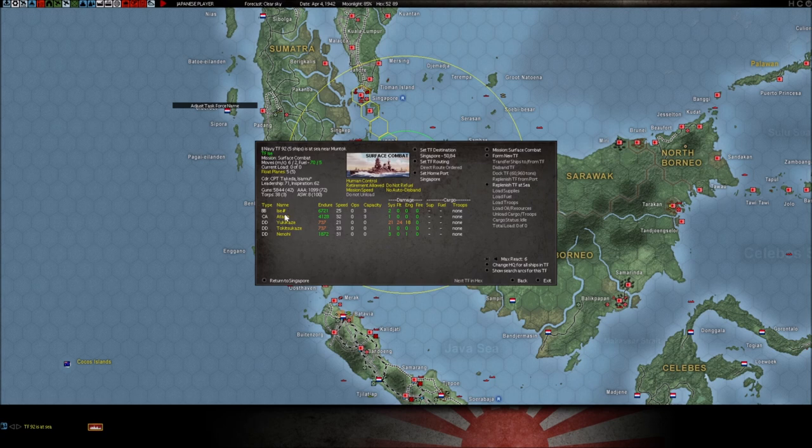You can click up here and change the name to anything you want — for example, 'sending to Singapore.' I like to use this to keep track of what my ships are, where they're going and why they're out there. Because after a while you're going to have a thousand task forces on your map and you won't remember where they're going. So put yourself a little mental note like 'return to Singapore for repair,' because we have a ship that's damaged — we'll get to that in a minute.